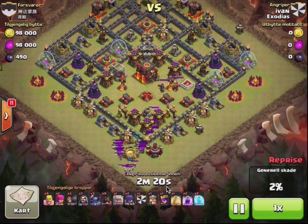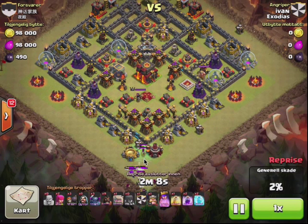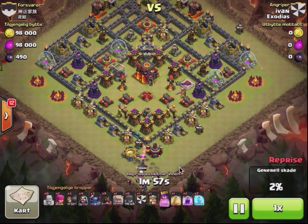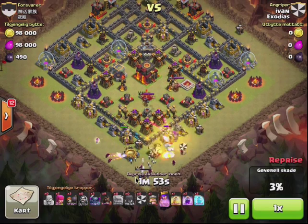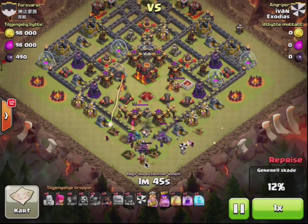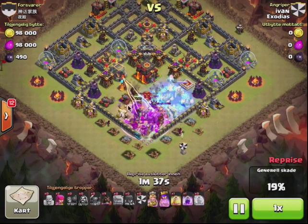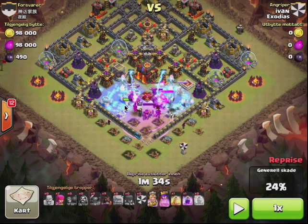He draws them down, then drops a golem. He's dropped his queen behind, because he's probably attacking from here and here, so the queen will come through the center. As in all go-wipe three-star attacks, they try to protect their clan castle kill troops. He drops two golems, then three wall breakers to open up the pocket, and drops his heavy hit-point troops early to set off any giant bombs. He drops a freeze and a second freeze early to preserve his troops.